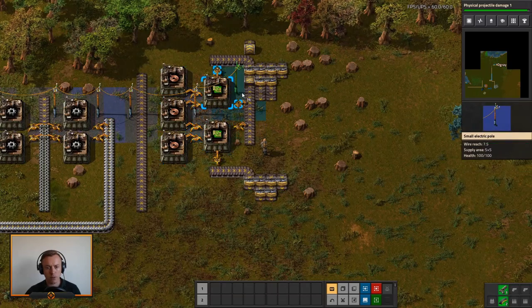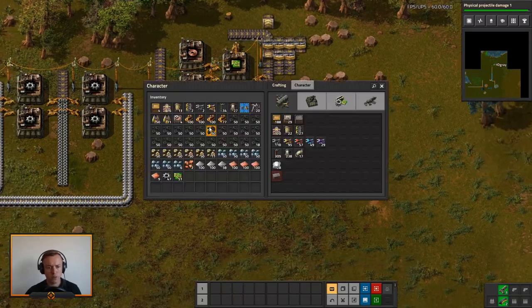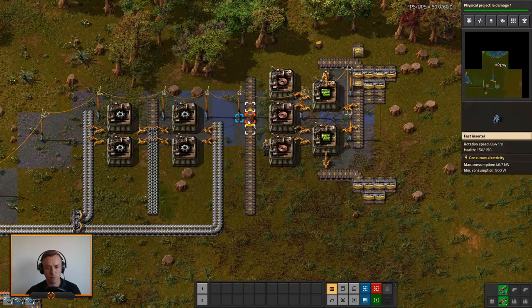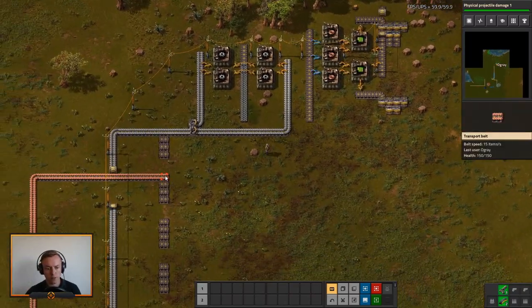Power — go here and here. That's actually one of the best ways the power poles have done before — that's going to be quite good. Up here we'll probably need fast inserters, might need that in between as well to move things fast enough. That's powerful. Let's hook up the copper.